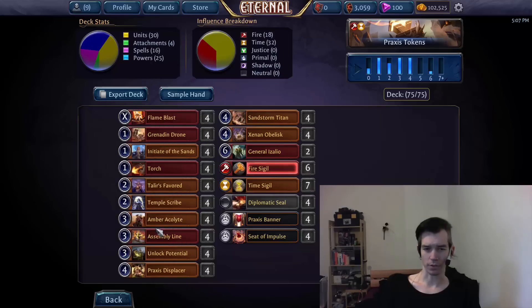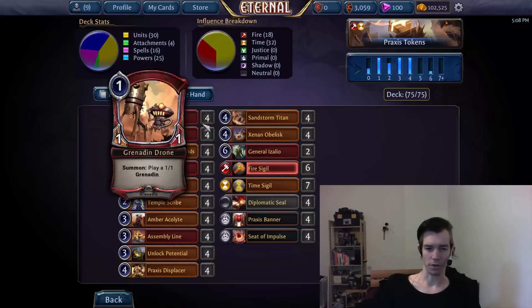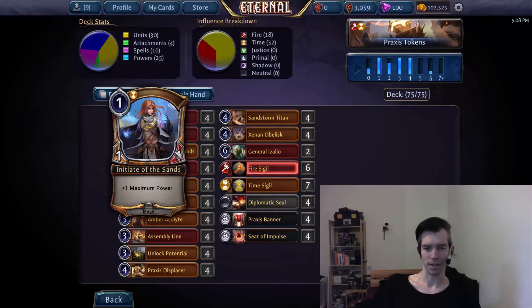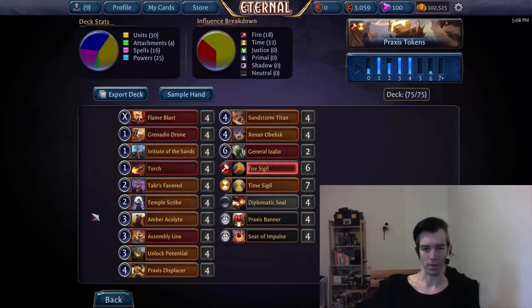As you can already notice trend-wise, all units so far are really good against removal — removal is really bad against them. The only unit you can one-for-one answer is Initiate, and a lot of ways of doing that cost more power, or at least the same power. So it will always be a neutral or tempo-positive play.